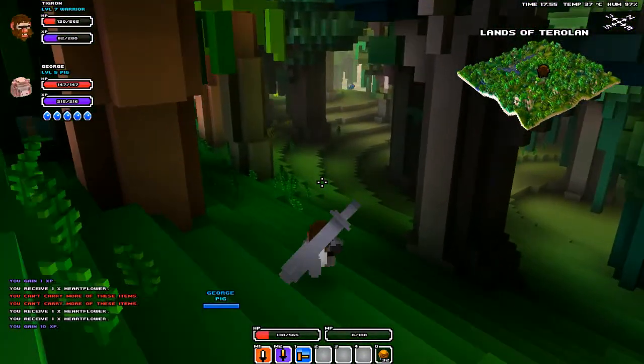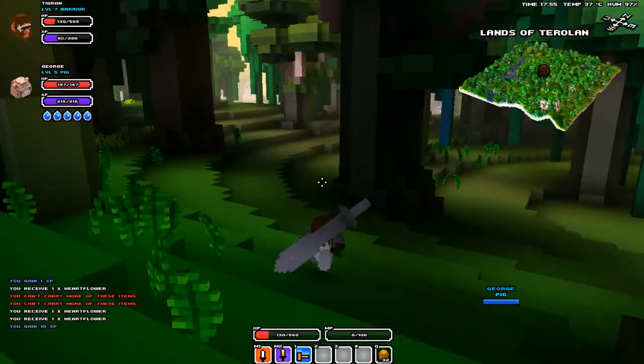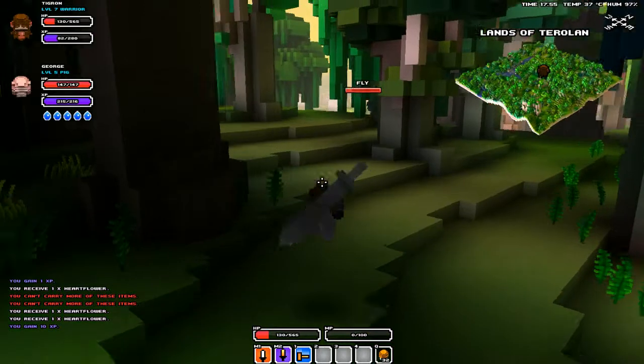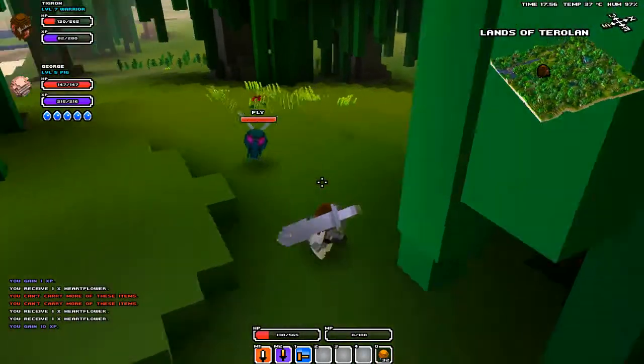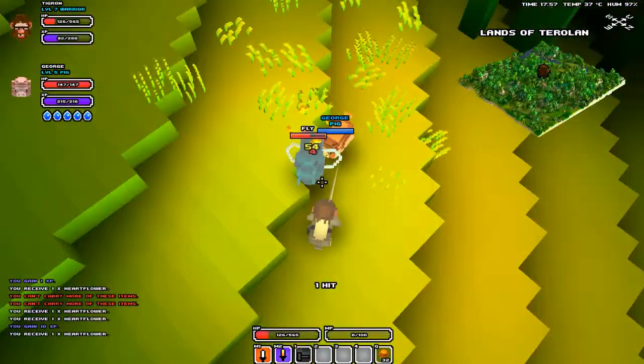Alrighty, so here we are on our way. Sorry about that little cut — I couldn't really help that. But here we are on our way, and George is literally one experience from leveling up, and here's a fly that will give us that one experience.